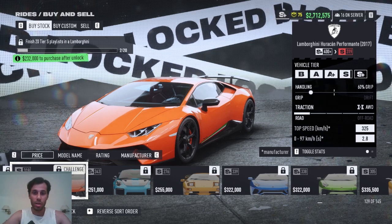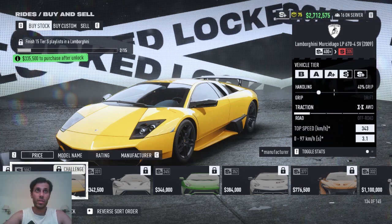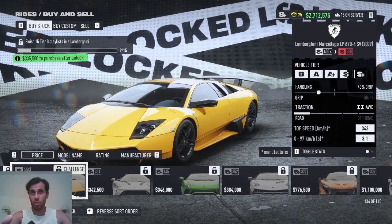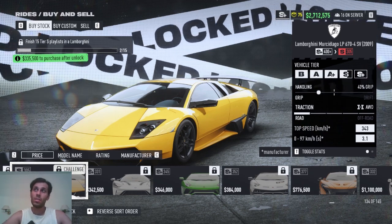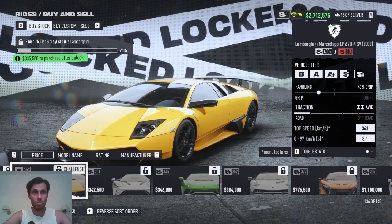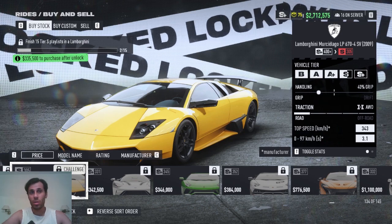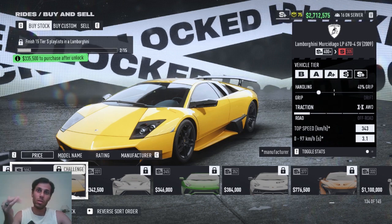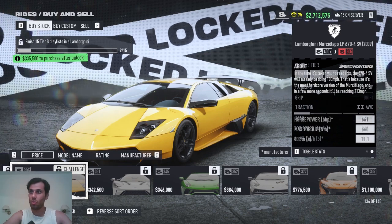Another Lamborghini — the Murciélago LP670 SV — can be opened with just 15 Tier S playlists in a Lamborghini. It was a legendary car in its time, and once you open it, you can move on to the Huracán. It's a strong car with high horsepower.